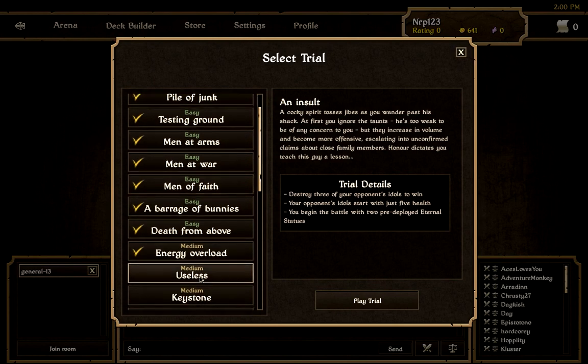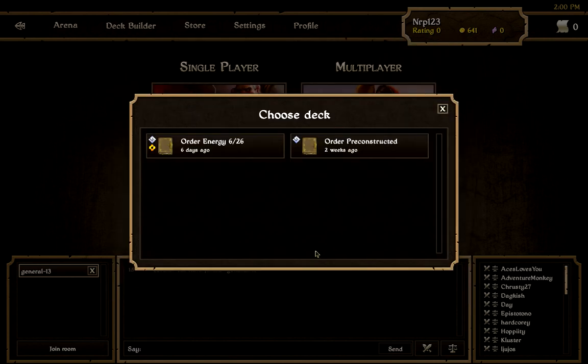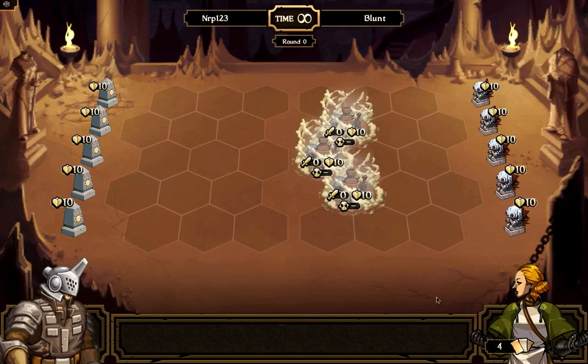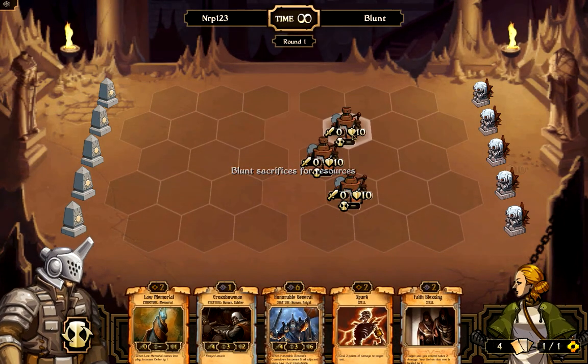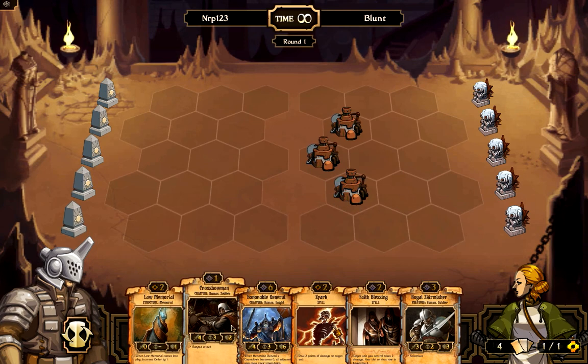Hey guys, what's up? It's NymphTheNinja here and welcome to my second Scrolls video installment. Today we're gonna be beating the Useless Trial. It's the second medium trial and your opponent starts with three 10-health Useless Contraptions. I'm gonna be using my Order/Energy multi-deck in this battle and I'm pretty confident because those three things she starts with can't really fight back, even though they have a lot of health, so we should be able to take them down.